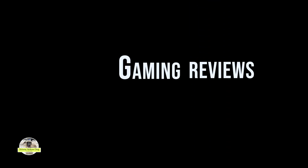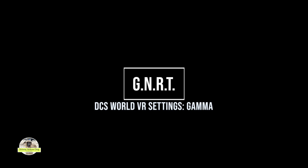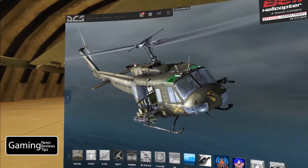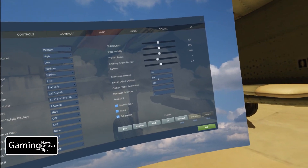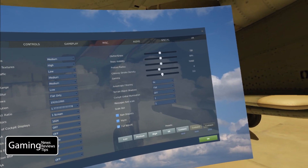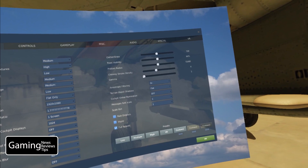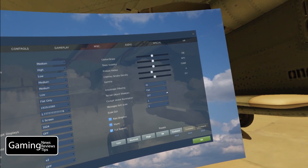Hey everybody, Hatcher here with Gaming News Reviews and Tips, GNRT. We're back in DCS World in our F-18 Hornet and we're taking a look at some of the VR settings. Today we're taking a closer look at gamma. Normally when you want to make an adjustment to a graphics setting, you have to do it in the loading screen — go up to the settings panel, then to your graphics tab. With gamma, we have the option to turn it all the way down to 1 or up to 3.5. I usually play at 2.2.